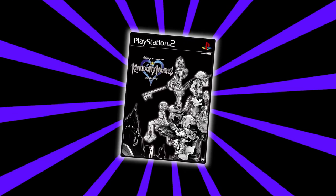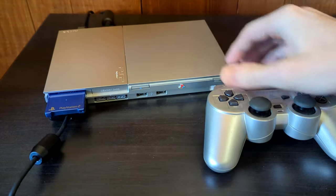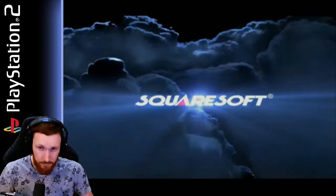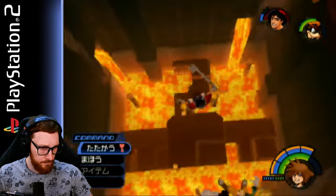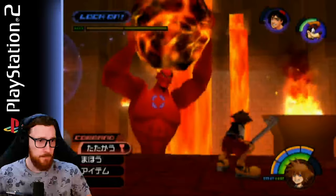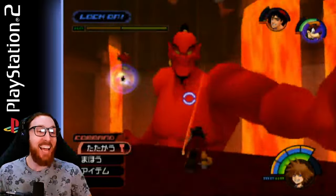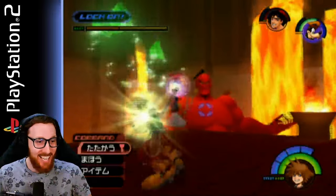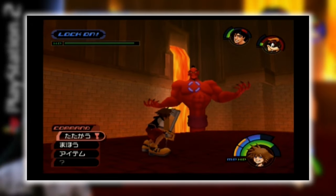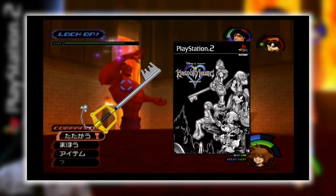And then it hit me — what if it was only possible in the Japanese version of the game? I set up my Japanese PS2 and booted up my original, non-Final Mix Japanese copy of Kingdom Hearts. I sat through every non-skippable cutscene again, playing through the worlds to the end of Agrabah. I equipped the Kingdom Key, dropped down from the Lamp Chamber, and then... 36 Tech Points are awarded when deflecting Genie Jafar's Lava Throw attack, but only with the Kingdom Key and only in the original Japanese version of Kingdom Hearts for the PlayStation 2.